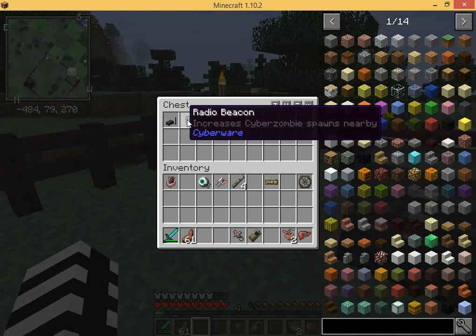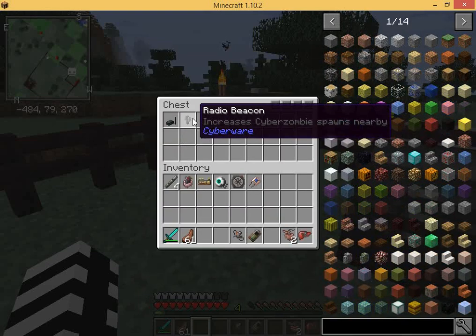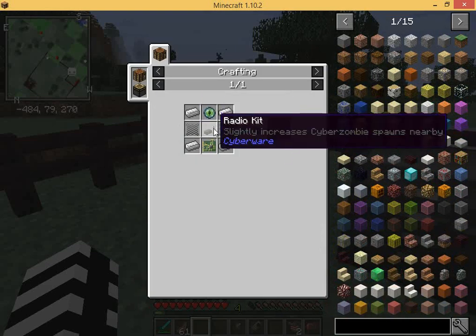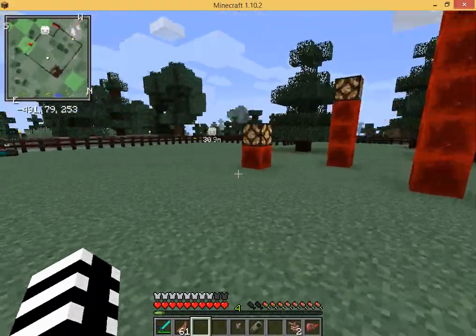There are actually things you can do to make spawners. There's a radio kit and a radio beacon. The kit is made with fiber optics, iron ingots, and solid state circuitry. The radio beacon is made with iron ingots and iron vendor. The radio kit also uses solid state circuitry and two titanium mesh, which I put some over there in hopes that some stuff will spawn in there.